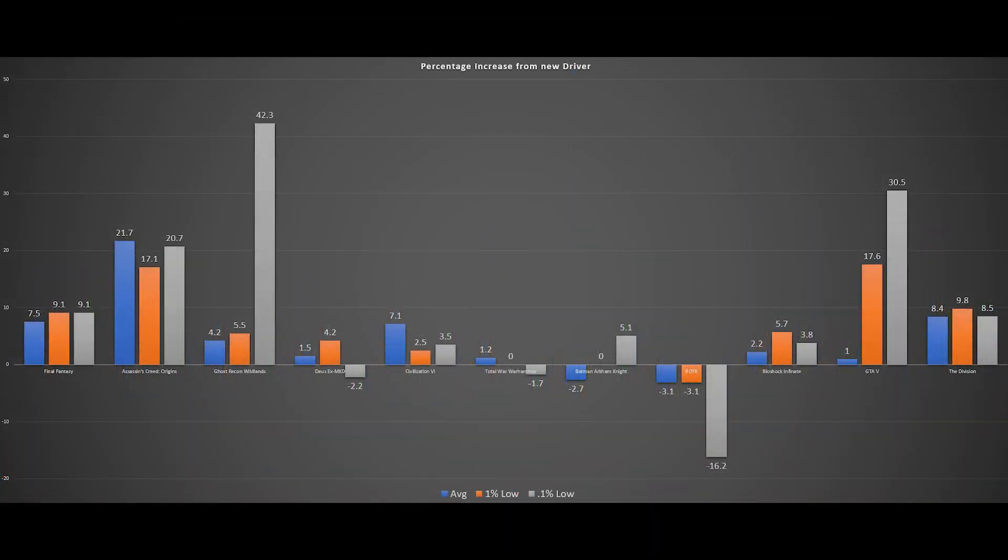Moving to the second chart, this is a visual representation of the percentage increase when using the new driver compared to the old driver. For example, Final Fantasy 15 shows an increase of 7.5 percent in average FPS and 9.1 percent in both one-percent and 0.1-percent lows. Take some time to look at the chart and then we'll move to chart three.